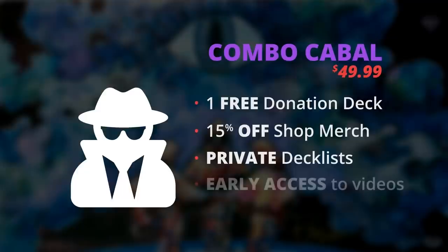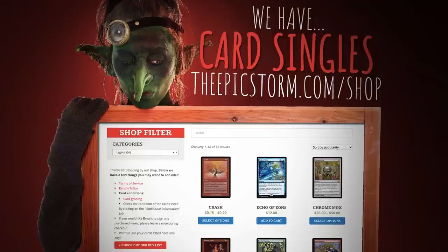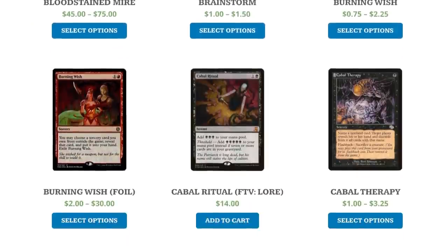With our top tier, the Combo Cabal, you get a free donation deck every single month, 15% off merchandise, early access to private deck lists, and early access to all videos. But maybe the sweet perks and secret deck lists aren't for you, but you'd still like to show your appreciation.